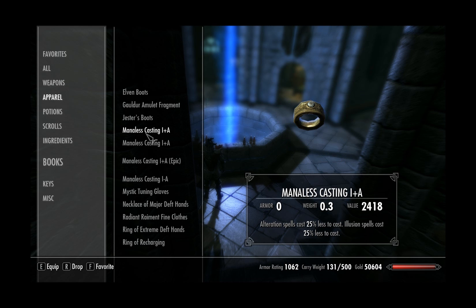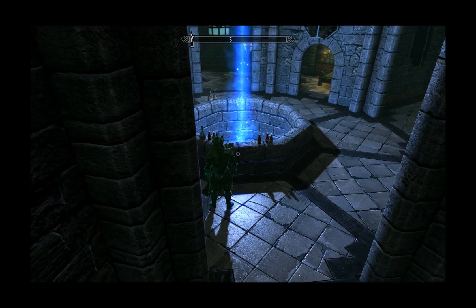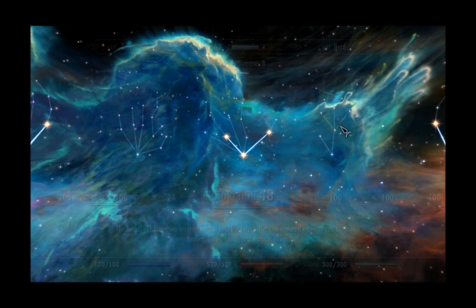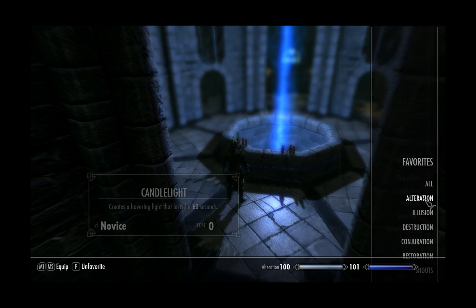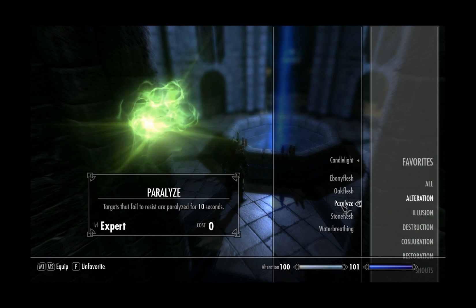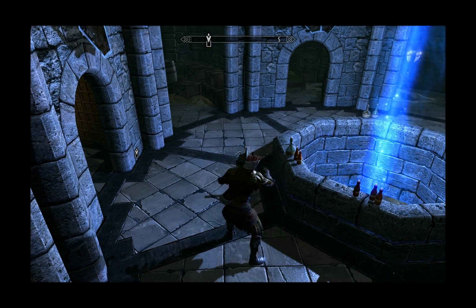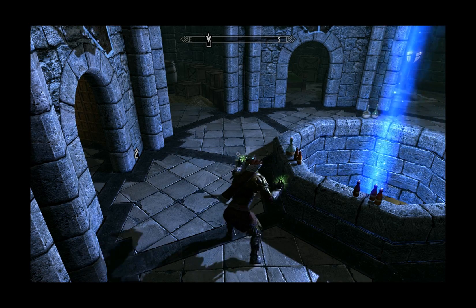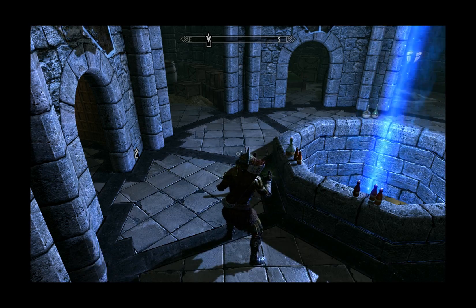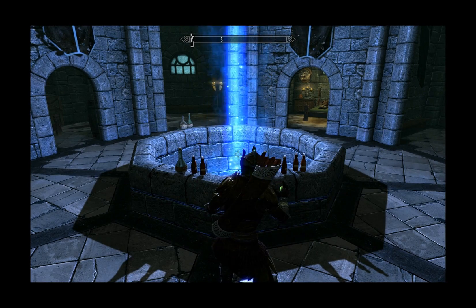If you equip all four of those items, you can cast as many spells as you want for free. The spell I use to level alteration is Paralyze — it's a high level spell and you can just cast it really fast with both hands for as long as you like. I went from 40 to 100 in about 3-4 minutes. Just absolutely rinsed it.